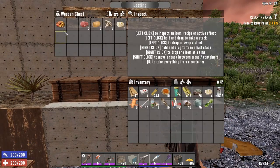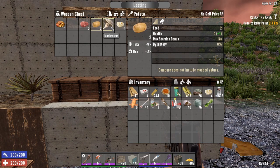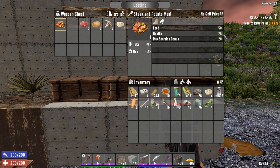My second favorite recipe is steak and potato. Very similar — you will need 5 raw meat, 2 potatoes, 2 mushrooms, and 1 animal fat. This meal restores 50 hunger and 25 health.